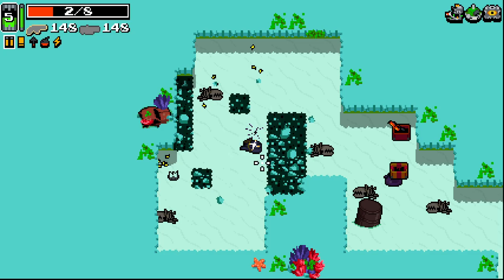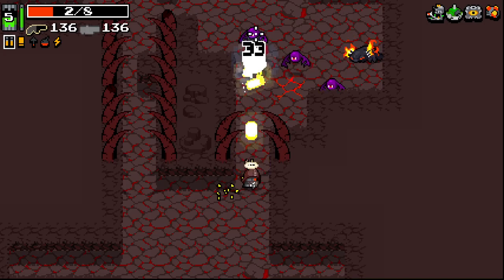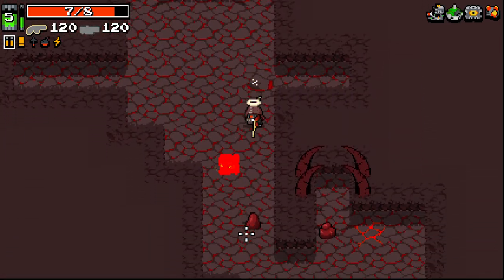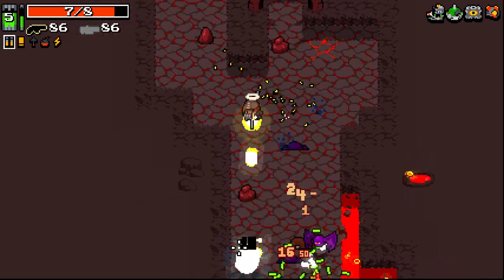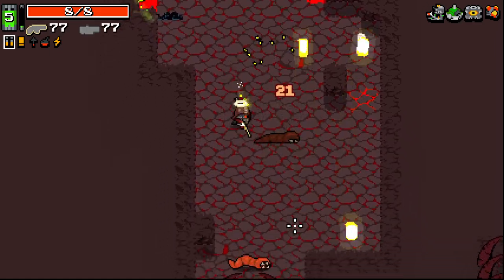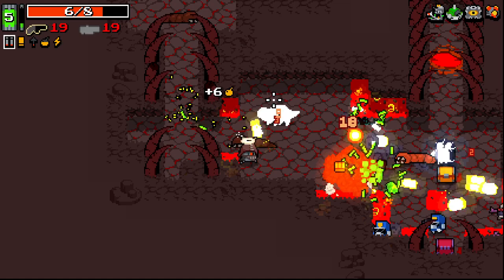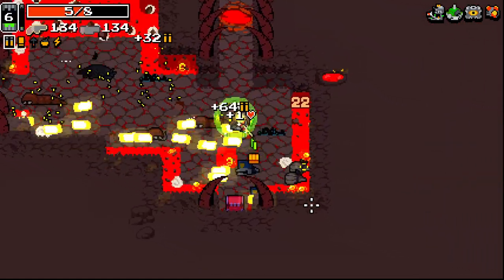Got out of that with not much health left but it's okay. Shotgun shoulders I'm taking once again. We're into the fire area now, which is always a little tricky. We need another weapon with a different ammo type, really - otherwise we're going to be up shit's creek. We're getting ammo back but not nearly enough. We're going to be in a tricky spot here. We managed it just about.